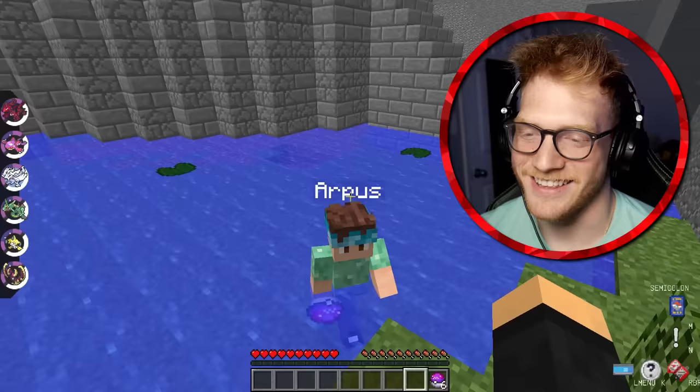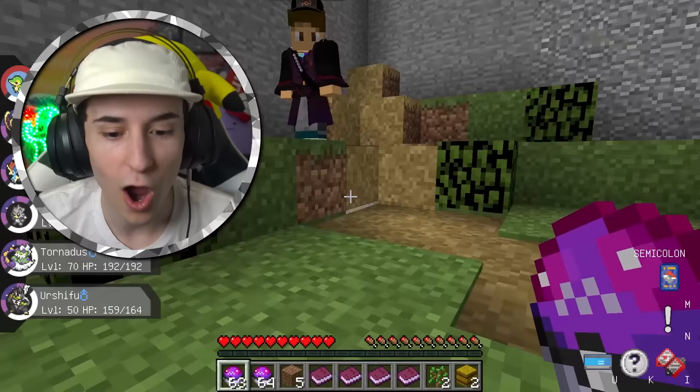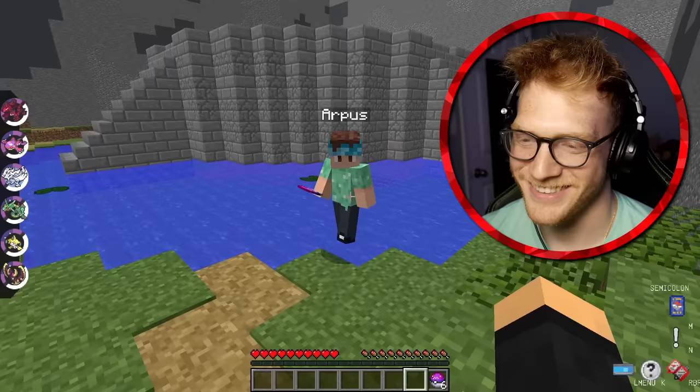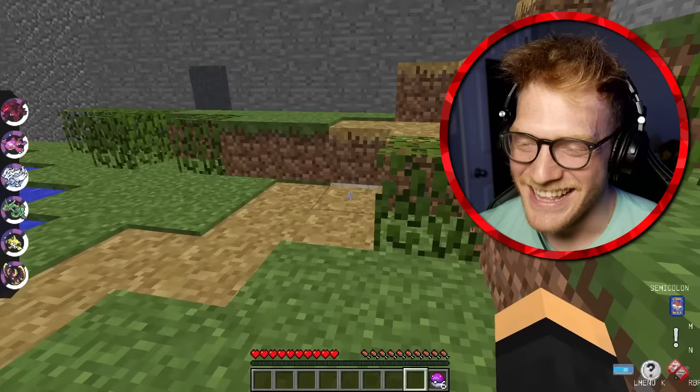I found it! I found it — it's right there, Arpus, come here. Wait, there's a secret I need to tell you. Would you believe me if I told you I'm standing on top of it right now? Look at that — there is no way. That is like the craziest placement of a lucky block I've ever seen. That was really clever.